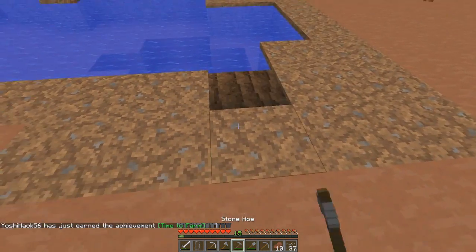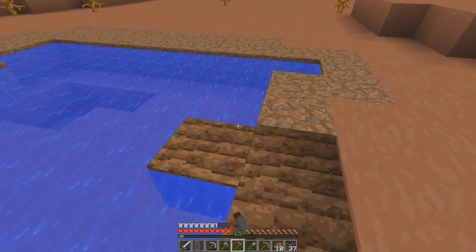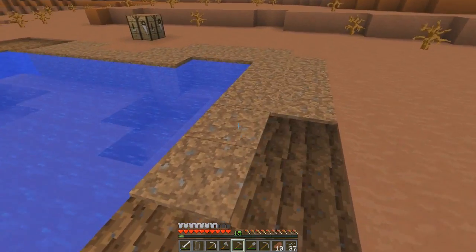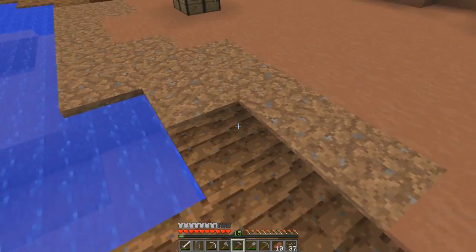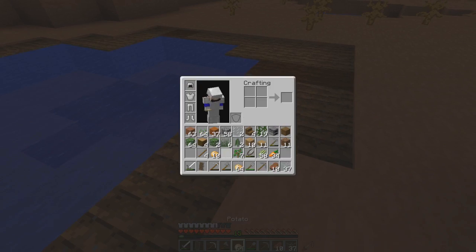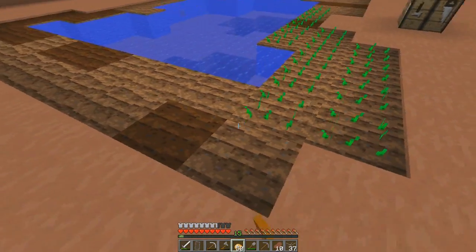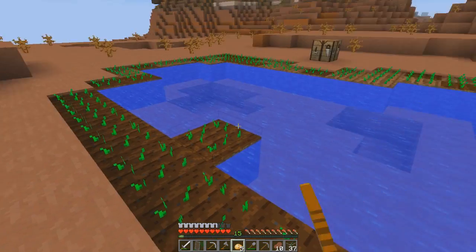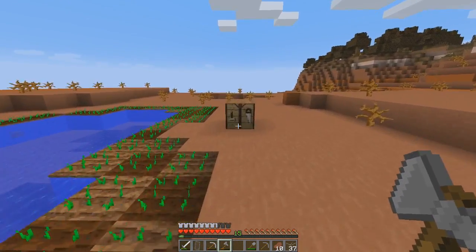Alright, time to farm. We're back, and this is how it's going to look for now. We can also expand this later on, but this is what the potato farm is going to look like for now. I might even move this because it doesn't look too pretty. We'll see how it turns out and then decide if we can keep it or not. Now the most important thing - let's plant these things. I might make an automatic one as well, but this is just temporary. That'll be it - we got 15 to spare. That's the potato farm done.